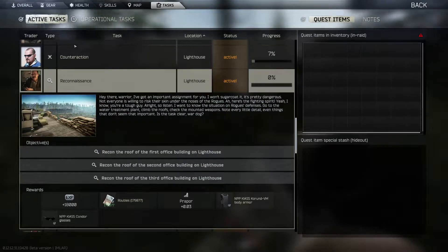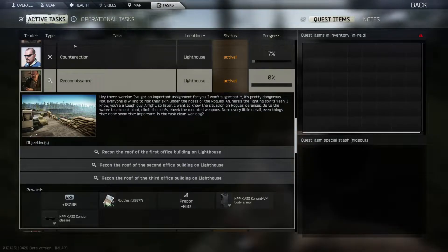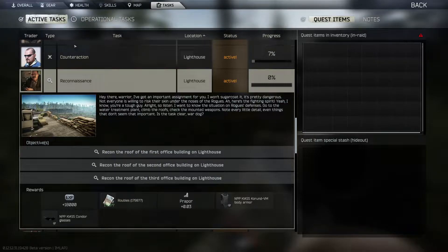Sounds simple? Of course it doesn't, because there's always a lot of rogues and other PMCs wandering around. So you must be extremely careful, or wait until other PMCs kill all the rogues and already leave the map, and then you can easily sneak in and carefully, peacefully check off the roofs. That's exactly what I'm doing here. Now let's go.